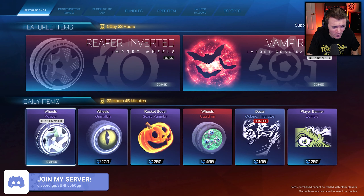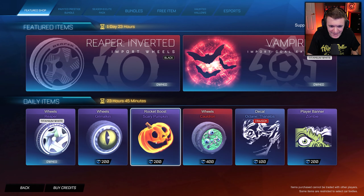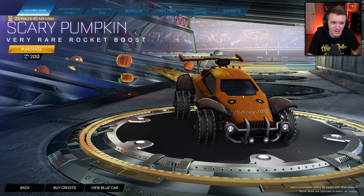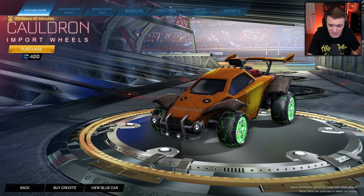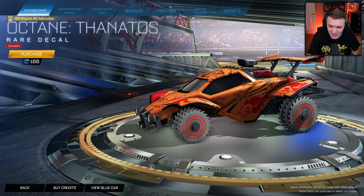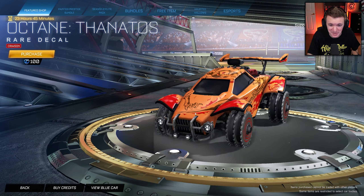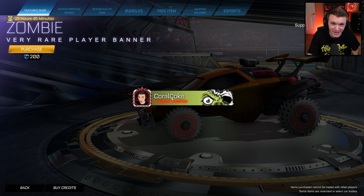That's White Vampire Bat and White Reapers — wow. We've also got Grimalkins for 200 credits, Scary Pumpkin Rocket Boost for 200 credits — I have both of those. Cauldron Wheels for 400 credits — I don't think I have those, but I don't really want them. Octane Thanatos Crimson, which is a very good Octane decal, and the Zombie Player Banner.